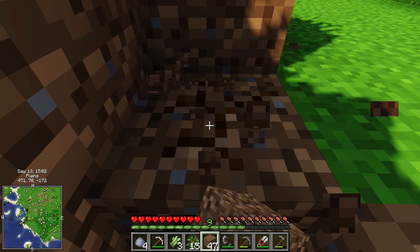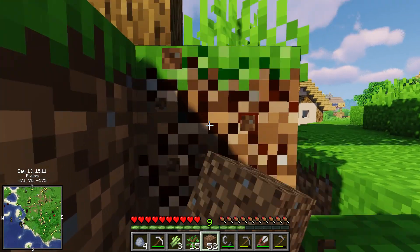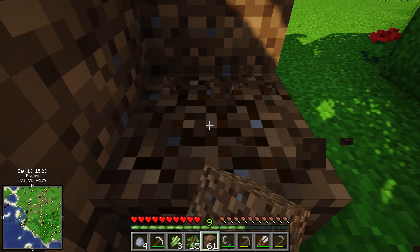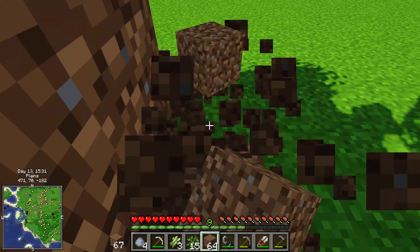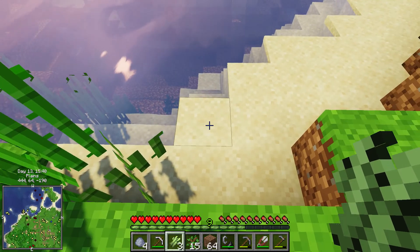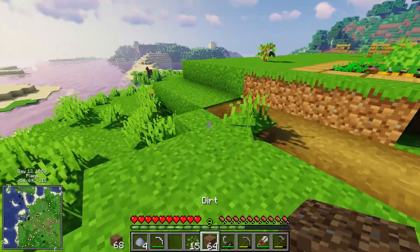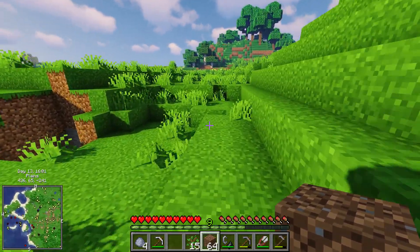There's a couple of mods I'd like to do — I'm not going to leak out my ideas right now, but there's stuff I kind of want to add to the game. How's our little sugar cane doing? Seven, eight, nine — you can see now where these are different heights. You've got to wait for them to get up to three. It's the same speed, you just have to wait for things, and that's okay. Now if you're looking for a speed play, this is probably not the video for you.